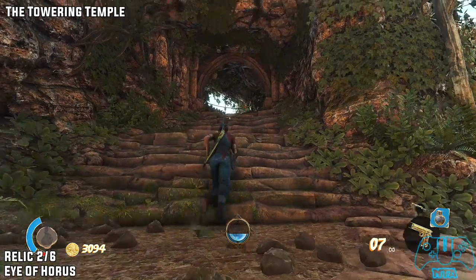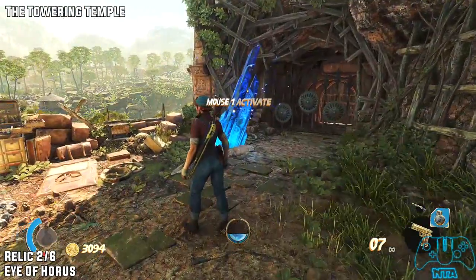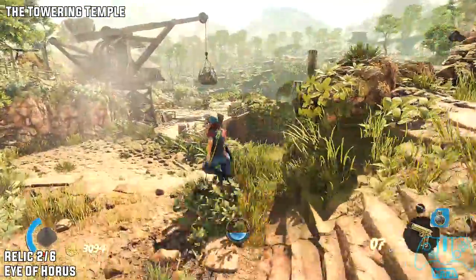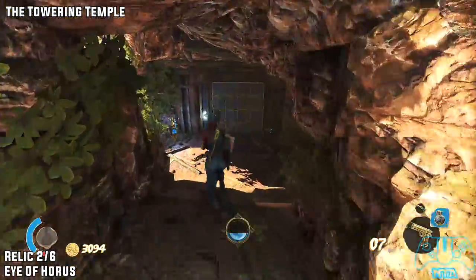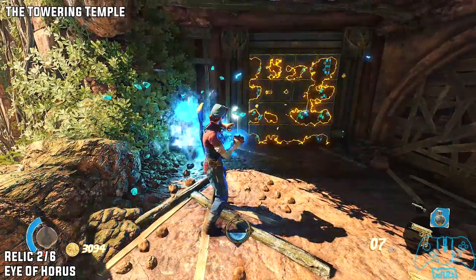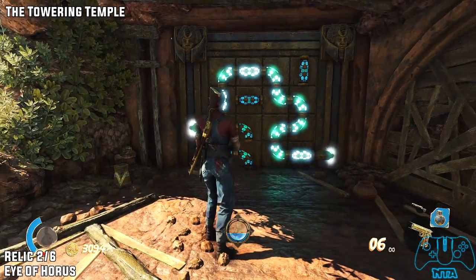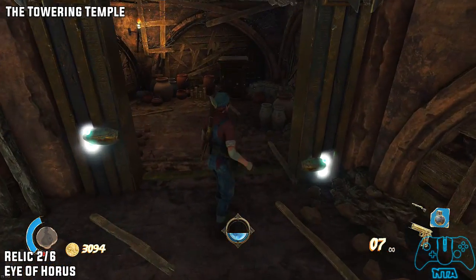Shortly after going up the steps from the previous area, you will find a crystal. Once you find the crystal, you don't have to activate it just yet. Go left and head down. Once you've done that, activate this beacon and then solve the puzzle. After you've solved it, go inside to claim relic two of six.